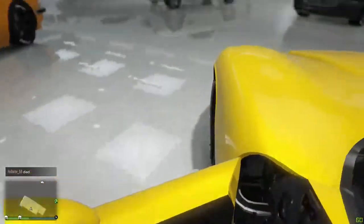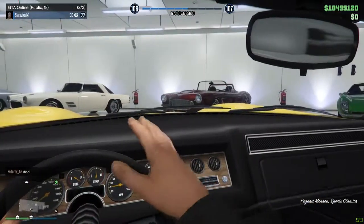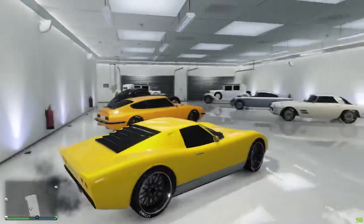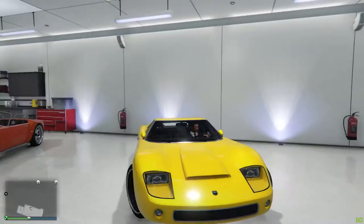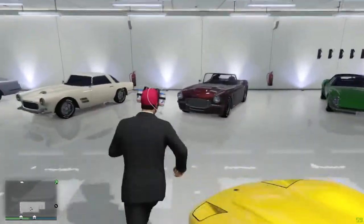This is the Pegassi Monroe — same kind of style interior, I've got some different rims on this. It's kind of like a supercar for me. Quite a nice car, I do like it — a nice bright yellow, one of the brightest yellows in the game.